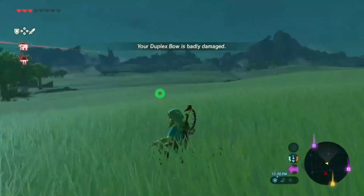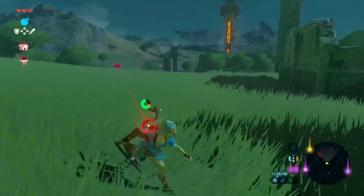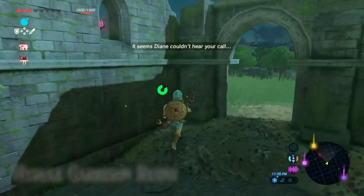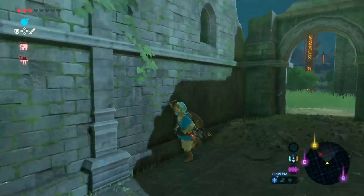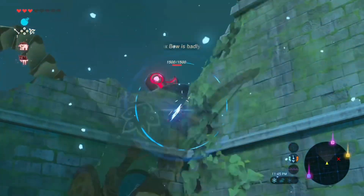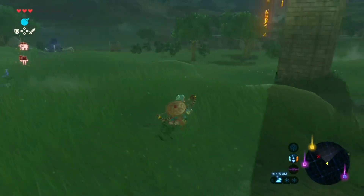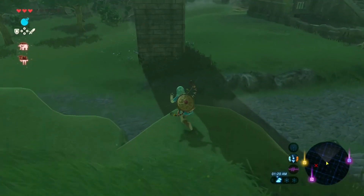I'm heading over here because it's very close to the tower and it might give me an advantage. Oh, never mind. Okay, I'm safe here — wait, I'm not safe. Can I kill it with this arrow? That did not work. All right, we're going the sneaky way — we're gonna sneak out of here crouching.